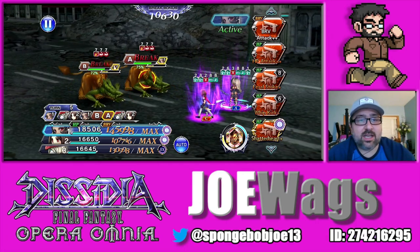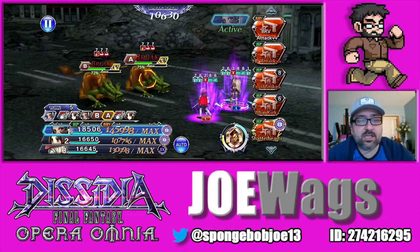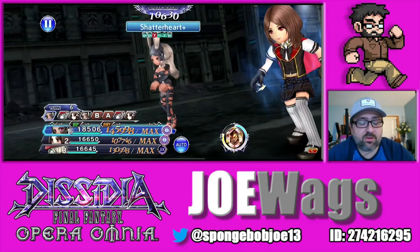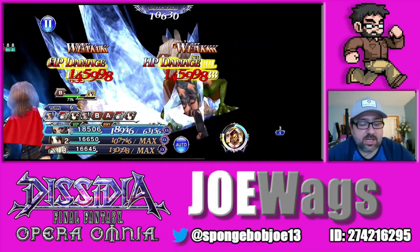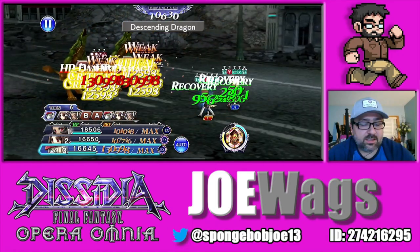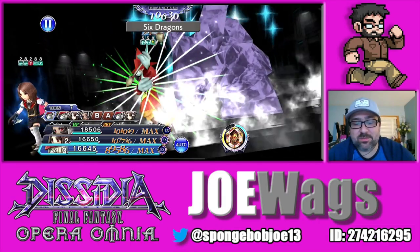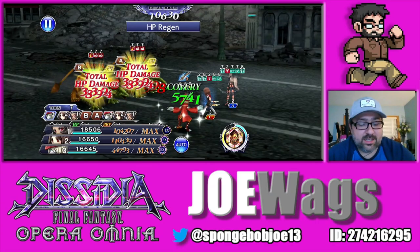We haven't used the EX yet. The EX is going to refresh the Aerial Archer buff and then she gets another buff called Mist Acuity, which lowers the enemy speed, gives the party max brave, and provides extra brave and HP damage. So let's throw that on — this is the C90 version, so the damage should be pretty decent. You have to remember with Fran she's not a primary damage dealer. Her role is basically to debuff and let the debuffs do their thing and to have the ranged imperil.